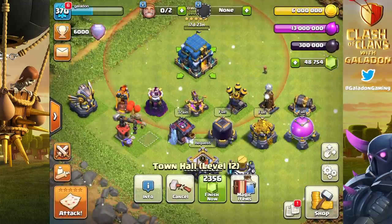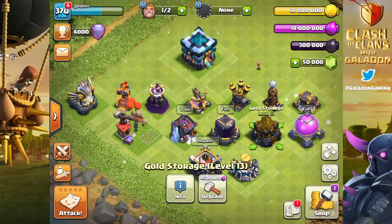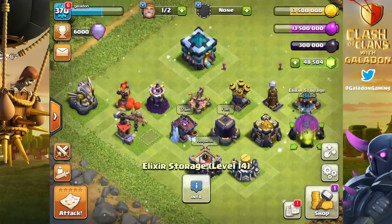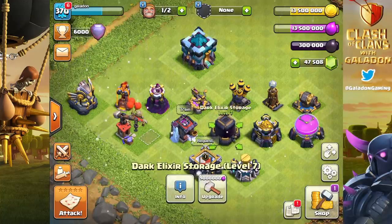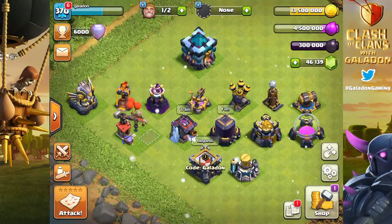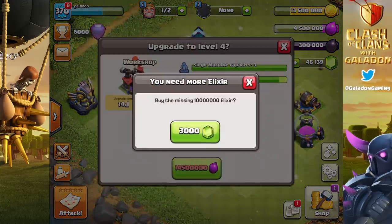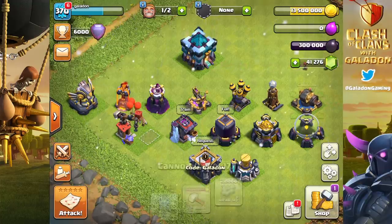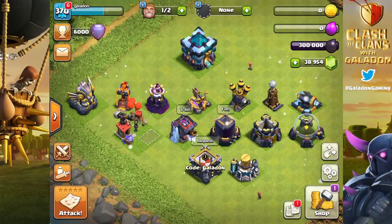The barracks is already upgradable at Town Hall 12 because the Yeti is first available there. But Town Hall 13 is where it's really at — there's a massive amount of upgrades. We need to get the dark elixir, elixir, and gold storages upgraded first to hold all the loot. This is the developer build, so it's not live yet. For the real thing with real gems and packages, come to my Facebook Live stream at fb.gg/realgaladongaming — my main account will be a fully maxed Town Hall 13 on day one.